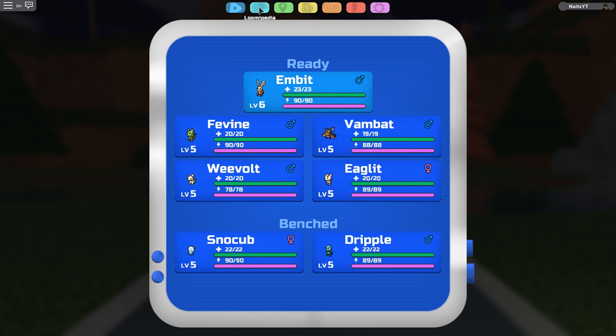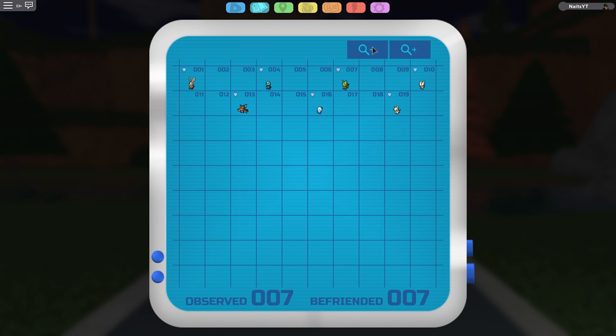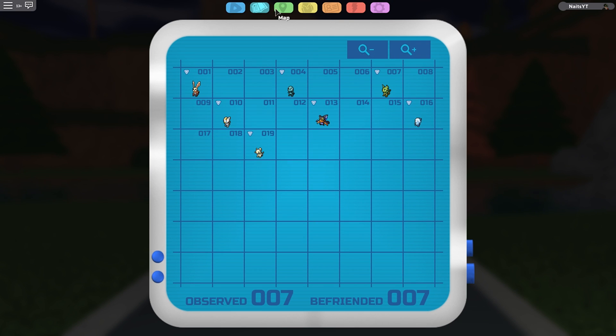Next one is Lumipedia. Look at that — here you can see there are actually evolutions, we know that already. So you can see how many — I wish I could see the rest. Oh wait, I can actually zoom out! Whoa, how many is this? That's tons of them. Do you think this will be filled with Lumions? That would be really cool. Did the developers actually manage to design all of these? That would be so impressive. So here you can zoom in and look at the Lumipedia and see which Lumion you have caught. It's really, really cool.